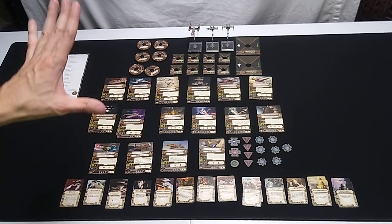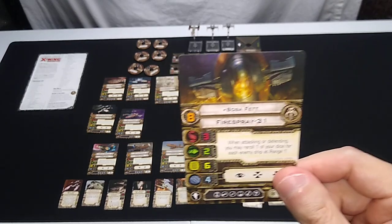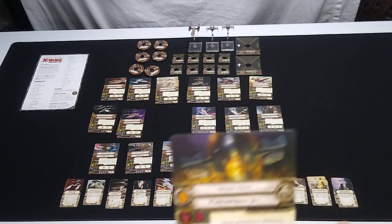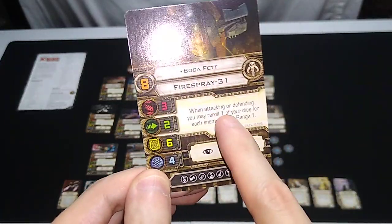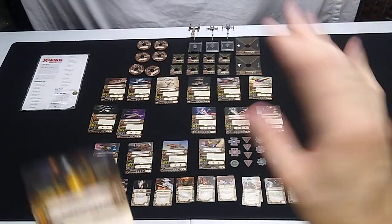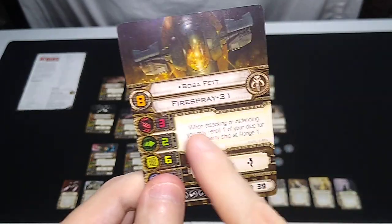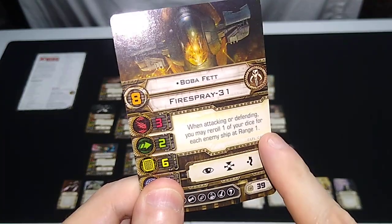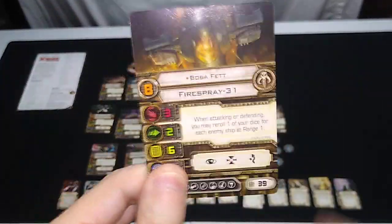Now moving on to the Fire Spray pilot cards — the ship model is not included, but they wanted Scum and Villainy pilots to be able to run it. First: Boba Fett. You might say Boba Fett is Imperial — no, he's Imperial or Scum and Villainy at this point, you can fly him either way. Skill level eight. He has more upgrades on the Scum card than the Imperial card, and his ability is definitely better: when attacking or defending, you may re-roll one die for each enemy ship at range one. That's great in close combat.